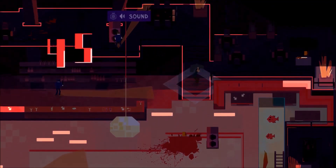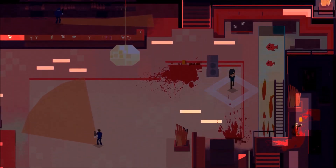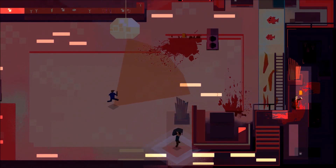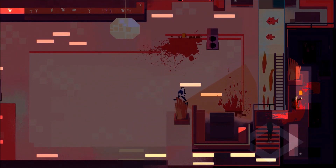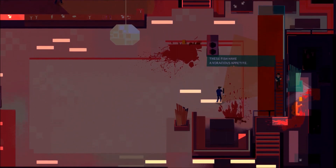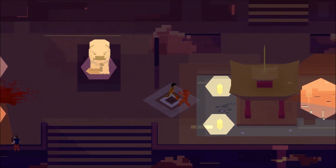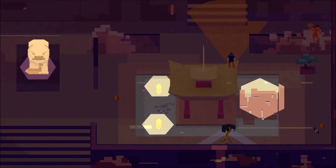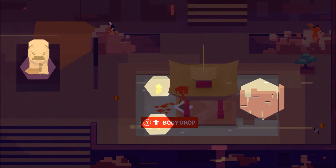This again adds enough variety to keep things fresh across each of the game's 20 main stages, and there's an interesting, if not particularly deep, plot to tie everything together too. Each level also has a hidden item to be found which unlocks either a new costume for Bobby or a bonus stage. These unlockables are all based on iconic 70s movies, and are well worth hunting down.